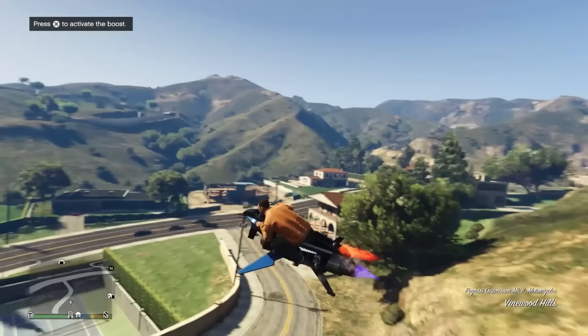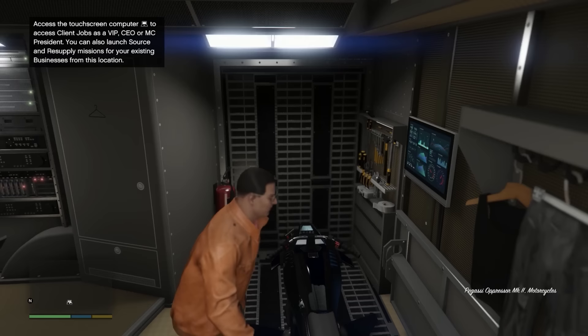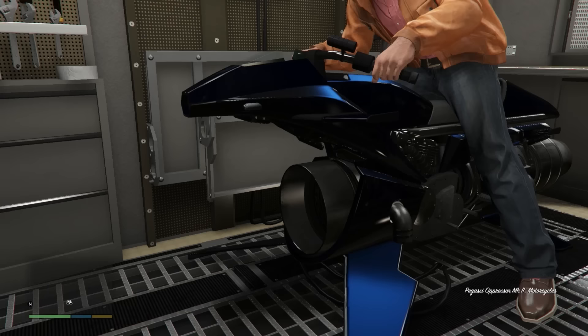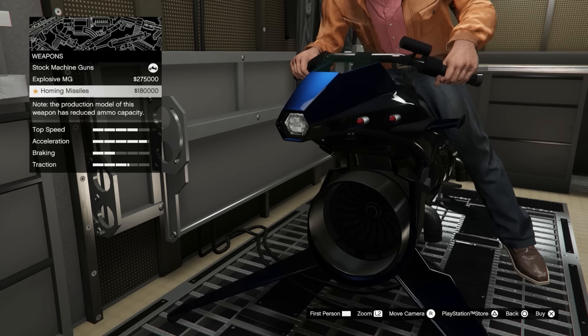Going to need to put the missiles on it. What you can actually do is fly it down here into your Terabyte just like that — you go to the back right of the Terabyte and it just stores it inside. It's pretty neat. If you want to put missiles on it, which I would probably recommend doing, it's going to be $180,000.